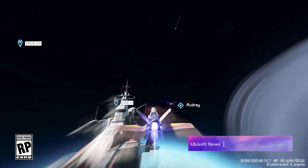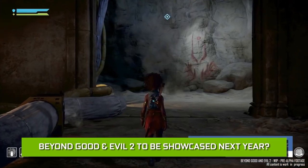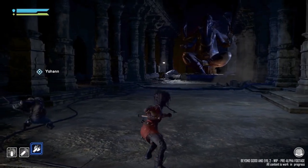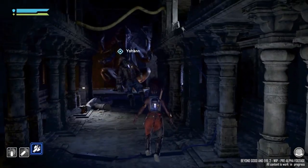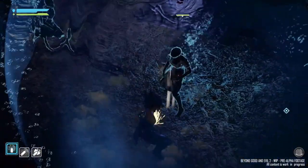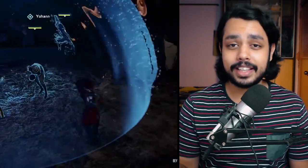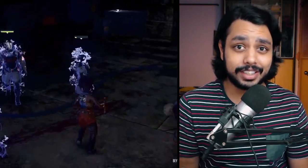Beyond Good and Evil creator Michel Ancel has officially quit the gaming industry and is now pursuing his other interest — wildlife. On Instagram, Ancel announced he is leaving gaming to pursue wildlife. He was the creator of Beyond Good and Evil and had been working on the sequel, Beyond Good and Evil 2, for a very long time. He did say that Beyond Good and Evil 2's development is still going strong and we might see something next year.